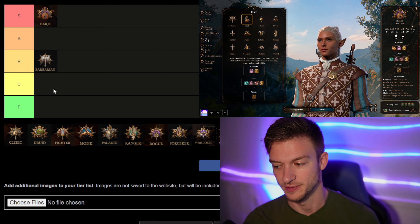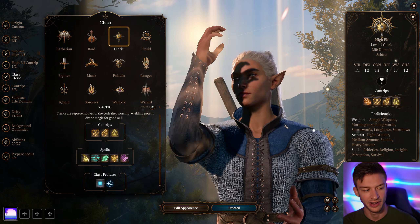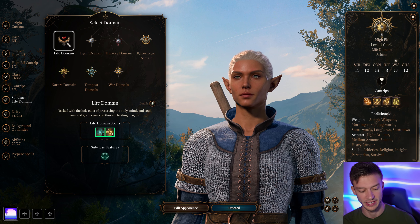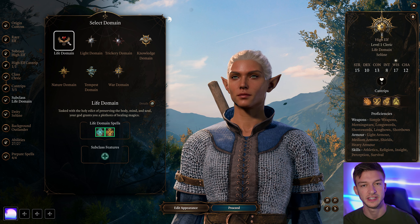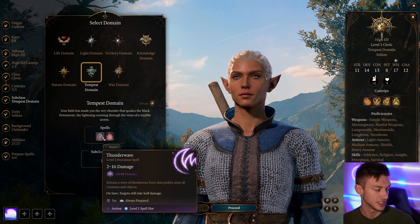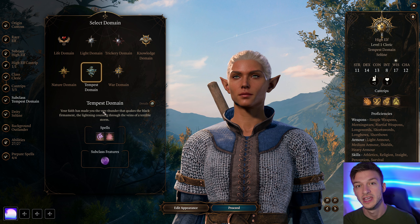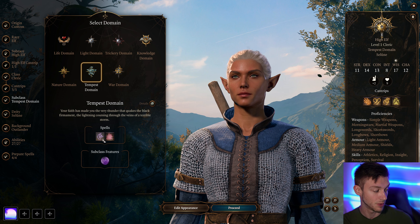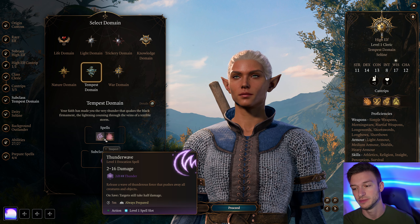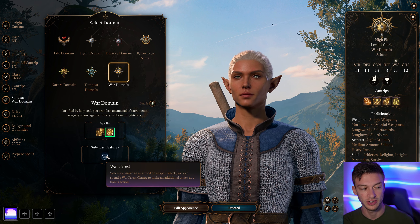Next is the Cleric, which is a funky one because you get Shadowheart early on, who is a Trickery Cleric. There are tons of different subclasses, which is where it gets confusing. The absolute best is the Tempest Cleric — at level two you get an ability that lets you roll the maximum damage on your lightning or thunder spells. Combined with spells that create water to double damage, you can make those spells hit for maximum every time, which is incredible.